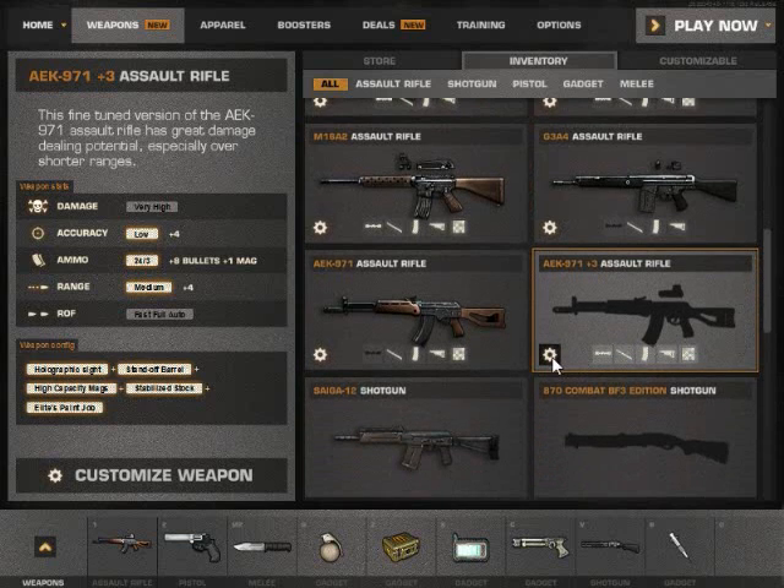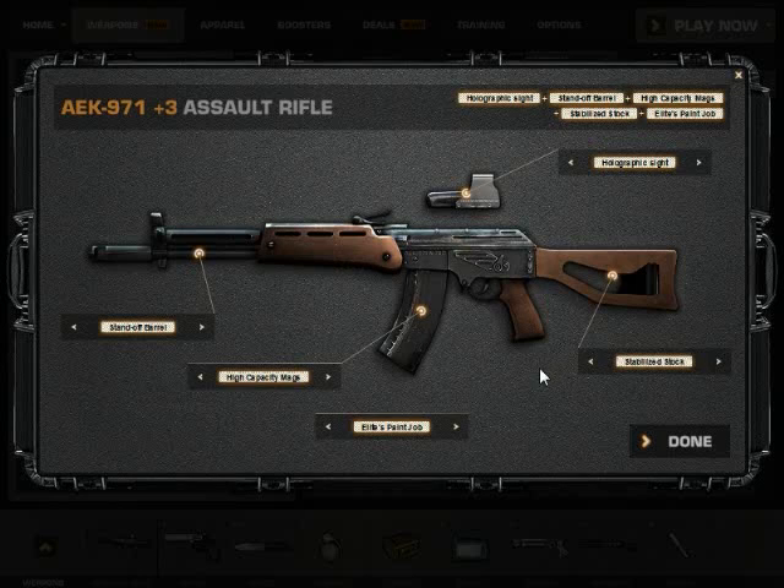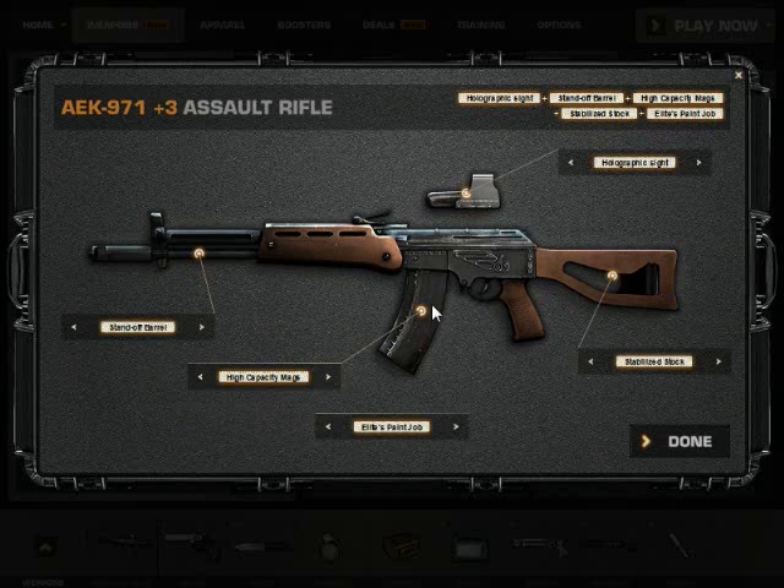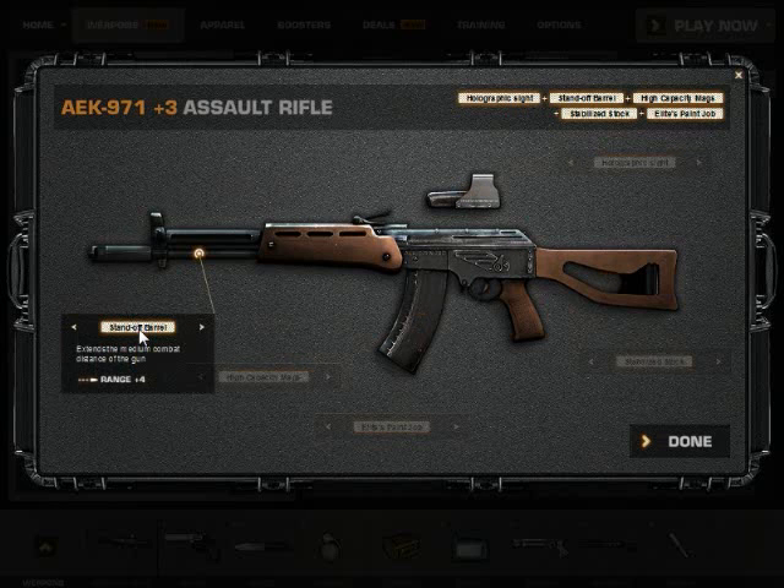Let's go ahead and show you what these things are. I'm just going to hop over to my AEK and show you my barrel attachment and stock attachment. As for sights, it's whatever you want, including magazine attachments — I have the high cap mags, you can just mix and match and put whatever's for your liking into your play style. As for the barrel, I used the standoff barrel, which adds a plus four range and extends the medium combat distance of the gun.